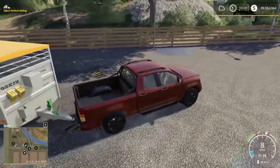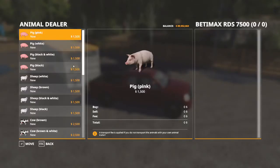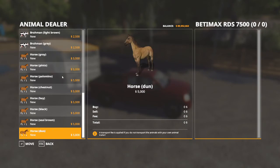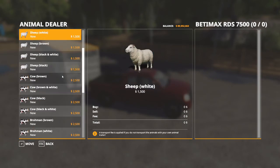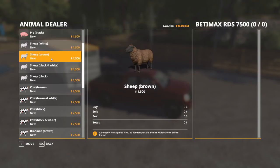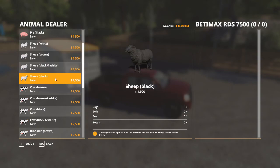So we are at the animal dealer. We can hit R to open the dialog. And since this trailer will hold any of the larger animals, we can pick our sheep right here. Now we have white sheep, brown sheep, black and white sheep, and black sheep. And they all do exactly the same thing. There is no distinction between them other than color.